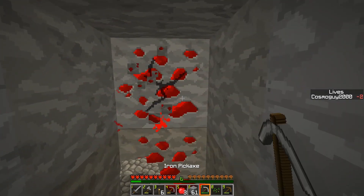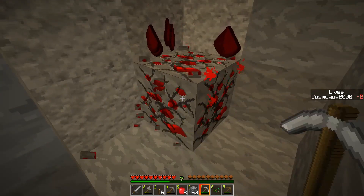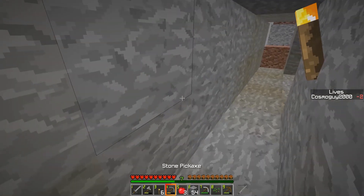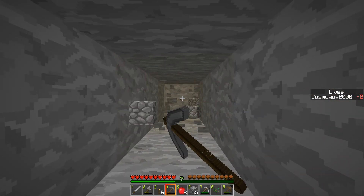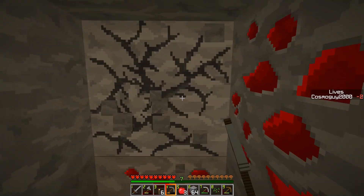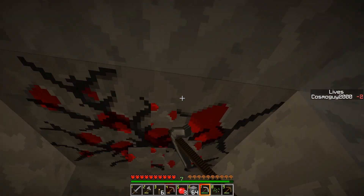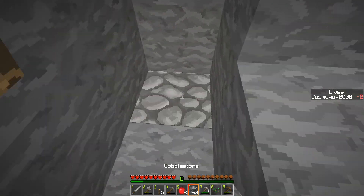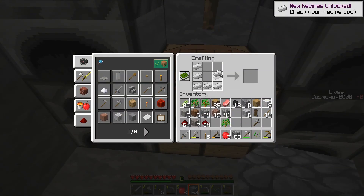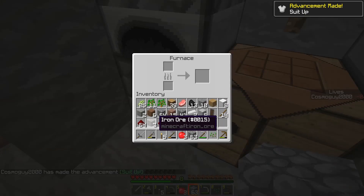Redstone — might grab that for the XP. We need dungeons ideally, and we don't have any gold yet to make the golden apples. We can get enough to make one gap; we've got three apples on us which ain't bad. All of our iron is going to be smelted — we are going to get ourselves some armor. We've got two left over and we're going to smelt the rest, which is only seven.